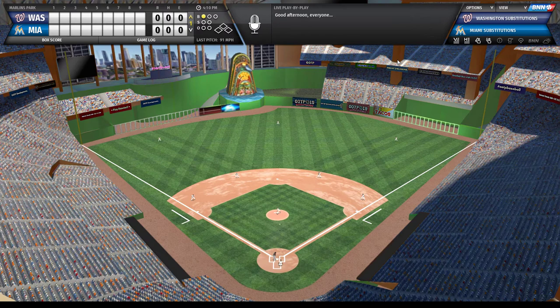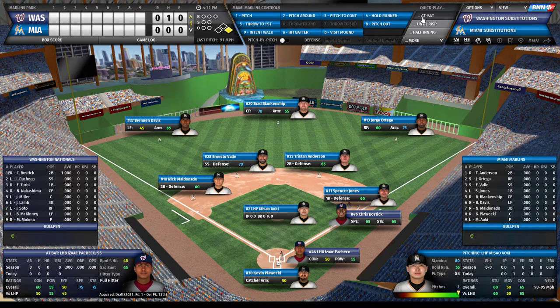Opening Day is underway and we have an infield hit to start. One thing I'd warn you: what is happening on the field is just an approximation of what's already been calculated. So if you see your center fielder take a weird angle to the ball or seemingly not make a play he could have made, that's not actually what happened - the computer already decided it's a double. What we're watching is a visual simulation of a predetermined outcome.